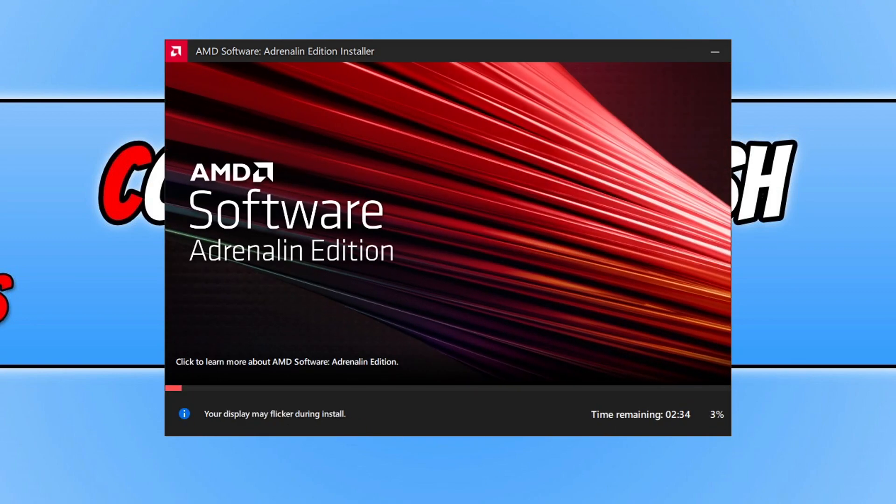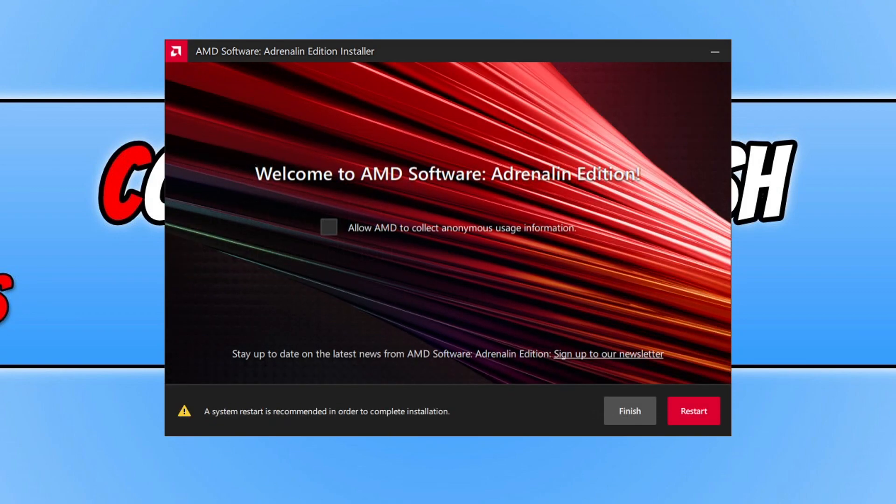It will now begin to install the latest AMD driver to your computer. You will now have a window that looks like this, so you need to go ahead and click Restart to restart your computer. And that's it — you will now be able to launch Call of Duty Warzone 2 and you will no longer get that warning message saying that your driver is out of date. I hope this video helped you out.